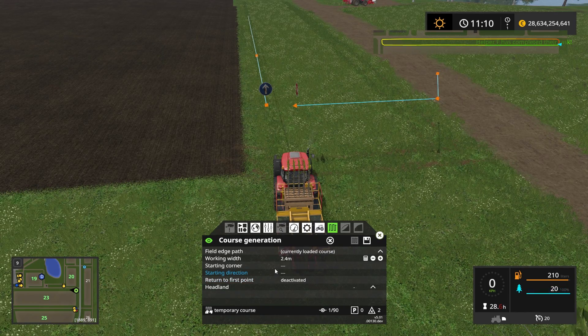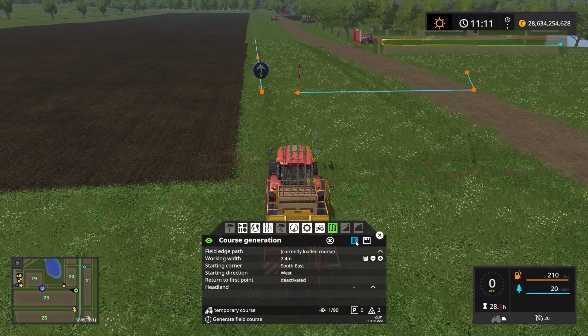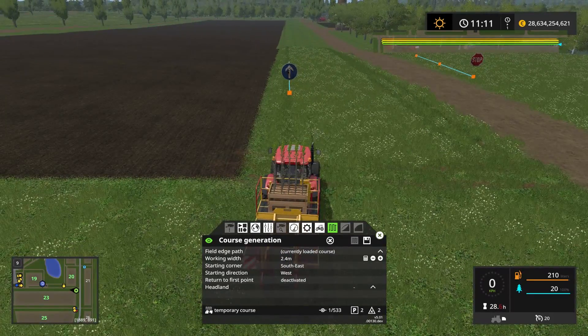We want to start next to the field at the southernmost eastern corner, so southeast is where we want to start. There we go — and we want to head west. I don't really care about returning to the first point, and headlands don't matter either. All I want to do is plant a couple of rows of trees here. So if I press generate field course, you can see it's now telling us it's going to go four times up and down. Now we're basically ready to go.